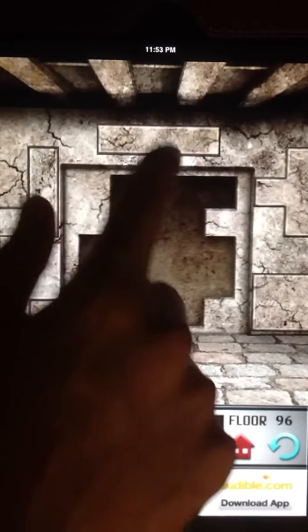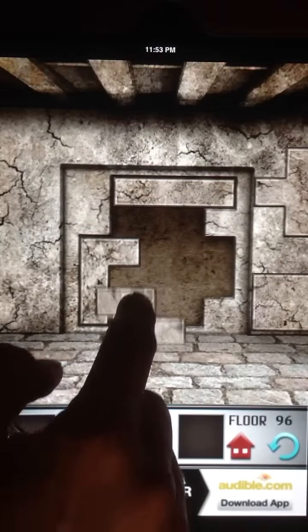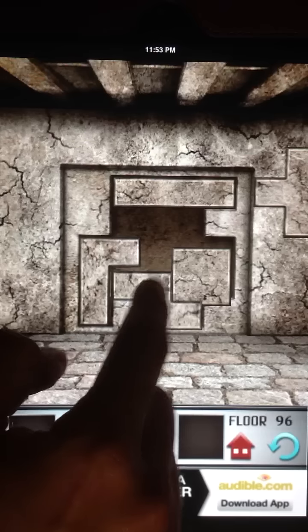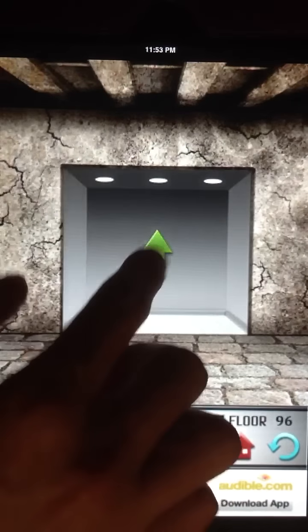Alright, put this piece here, put this one here. We can take this weird piece here — Tetris, they all look like Tetris pieces. Put the square here, change the shape of this, and that's it.